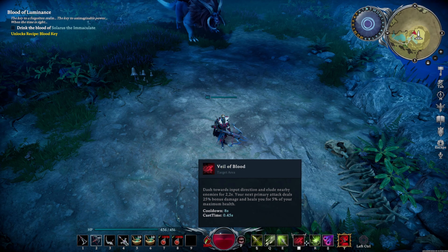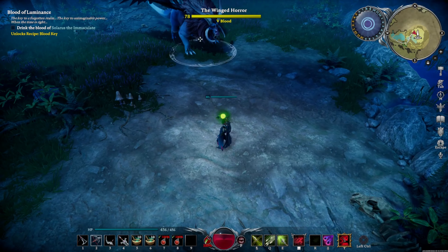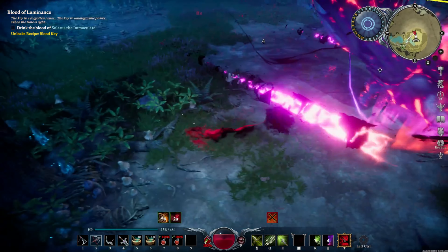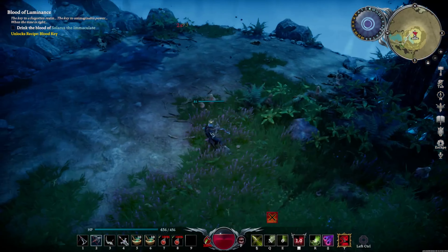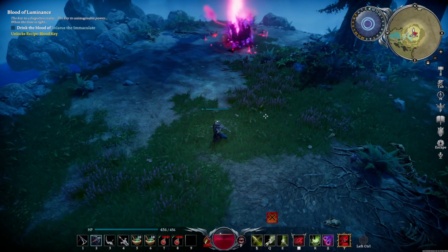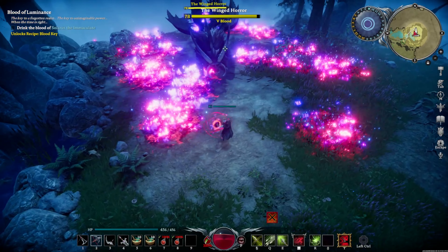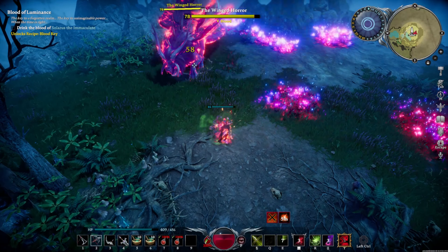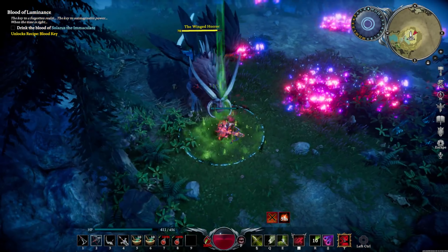I like to use Rogue Blood in this fight because you can be moving faster. You need to be moving. His first move is a charge, so you just got to step to the side and avoid it. It's pretty wide, so keep a dodge handy. This is kind of a long-range fight, so you're best off with a crossbow and long-range abilities, trying to keep your distance from the boss.